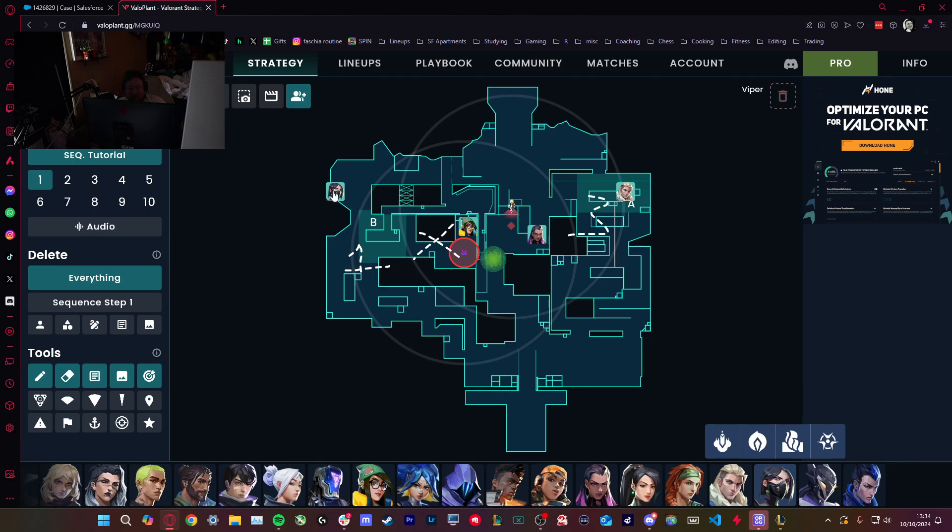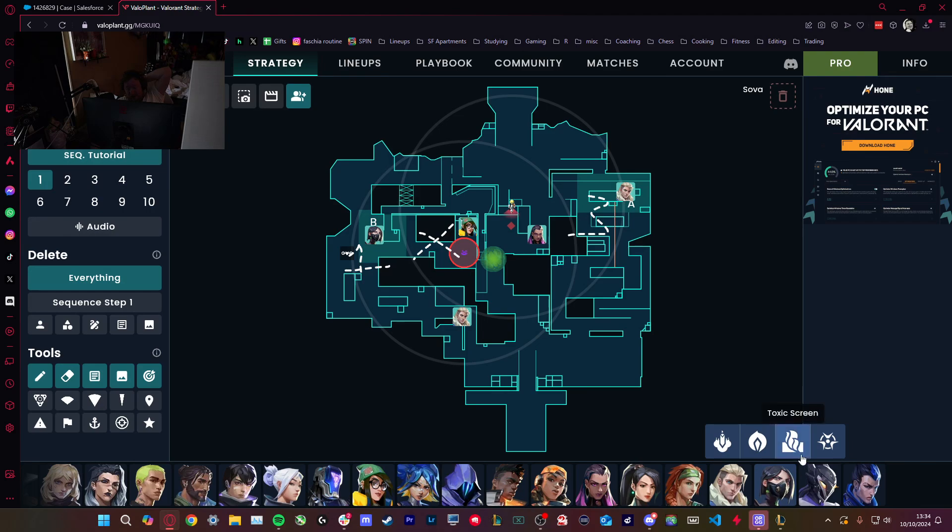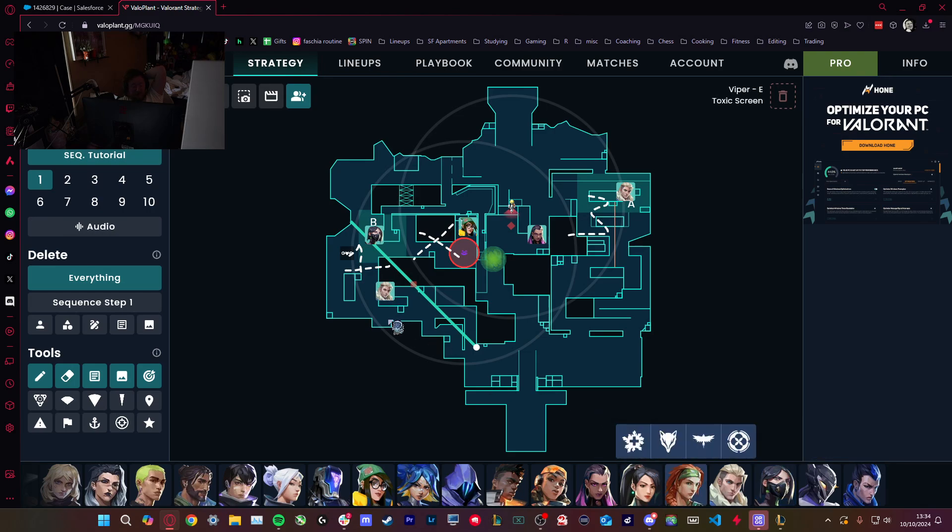And if they do that, you're far more susceptible to a fake. If you are backside, you have really poor info. If Sova's alone and he walks up and drones — maybe darts close and the dart doesn't see anybody — he drones toward yellow, doesn't see anyone. Viper breaks the drone as it gets near or it times out. All Viper sees is your default wall going up and the drone coming, so she's going to assume it's a B hit — when really it could just be Sova or his entire team.